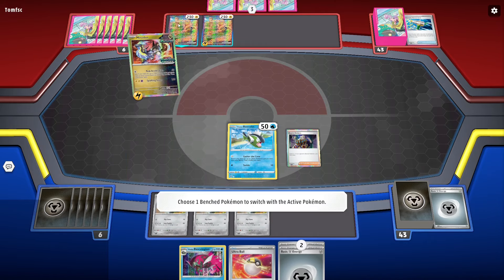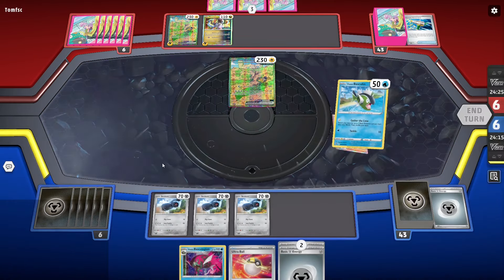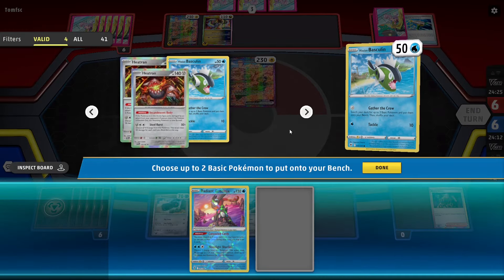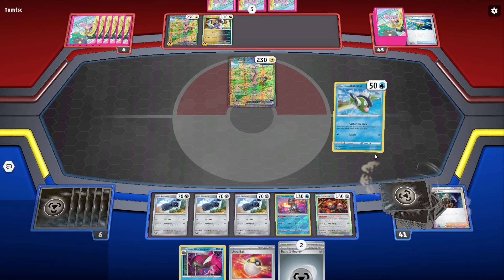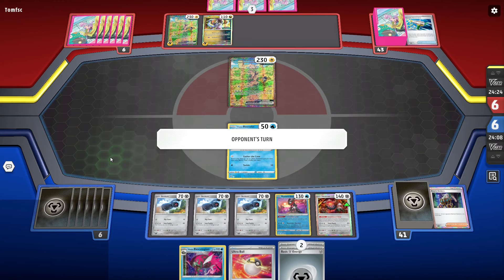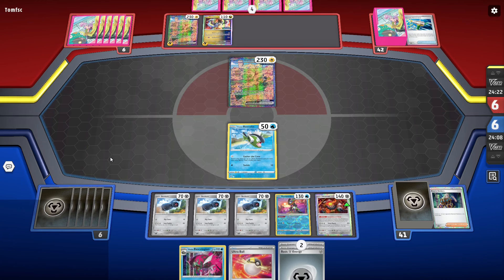I have to maybe buy myself a turn. So let's go Greninja, Heatran and see how this goes. Obviously I'd like another Basculin, but I could have gone Greninja, Basculin instead of the Heatran.